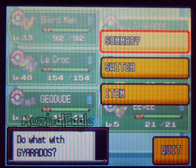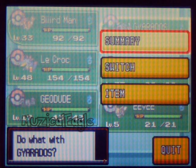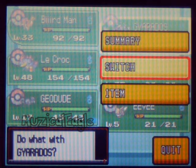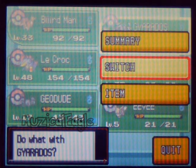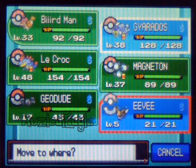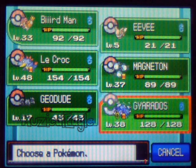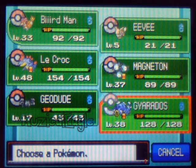We're going to hold the right trigger and hit Switch, keeping the right trigger down. We're going to hit Switch and switch with my Eevee here that I got from Bill. Switch it, and then release.